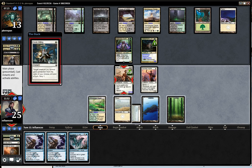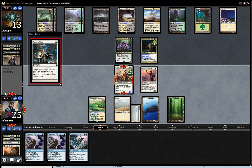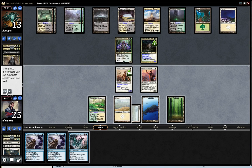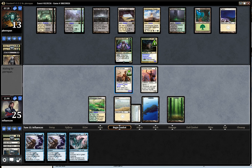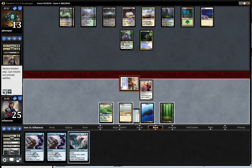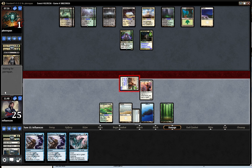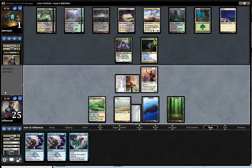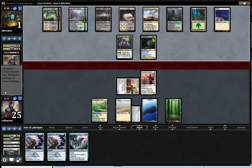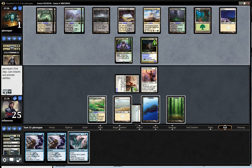I think I just do this right here — pro-green, put on top. Now I could Encase in Ice the Death Dealer. If he's got a removal spell, that's really bad for me.